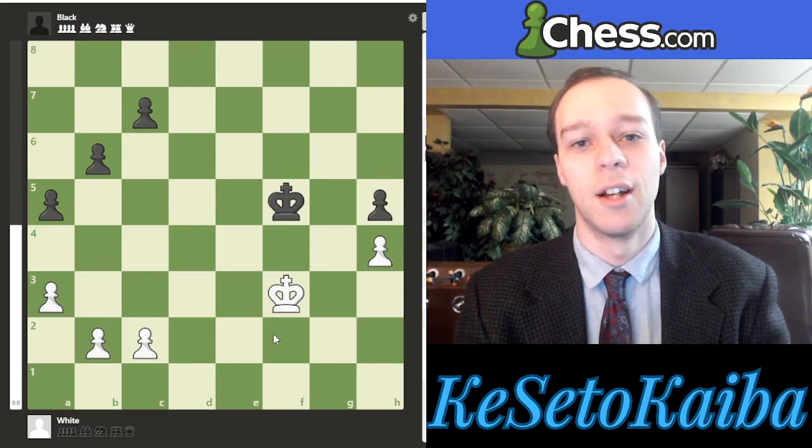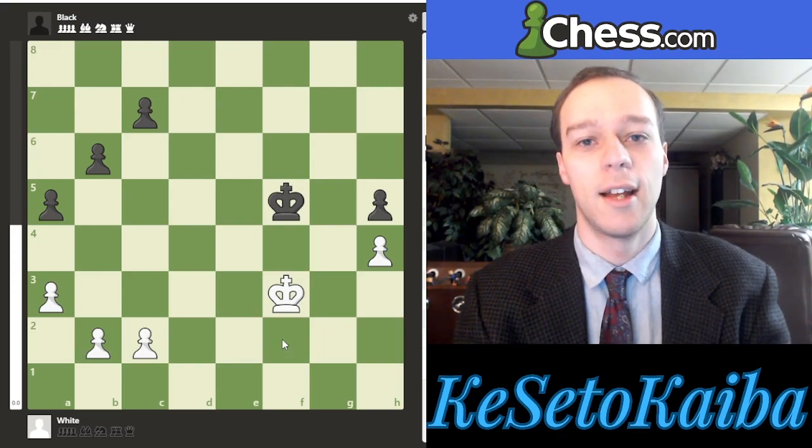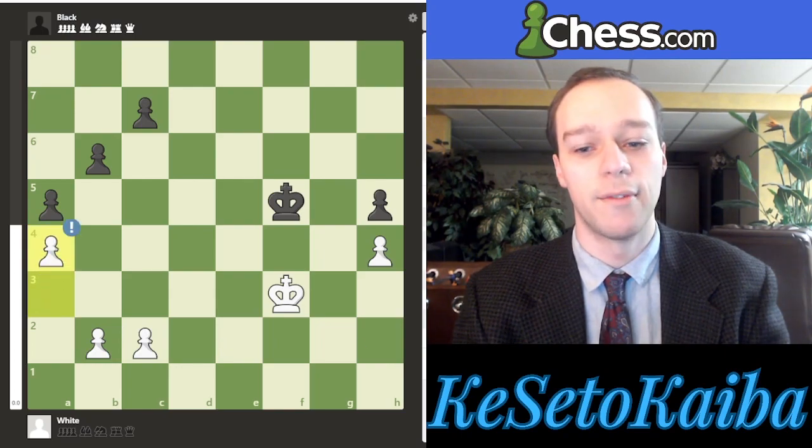So what concept am I referring to? There's a concept of backwardness, which happens a lot with pawns, and especially in pawn endgames. You have to understand what we're going for to make this whole position make sense. The key move that you really have to play — must play — in this position, because anything else leaves black better, is pawn to A4.